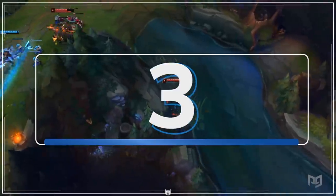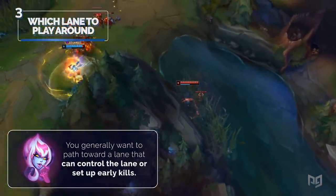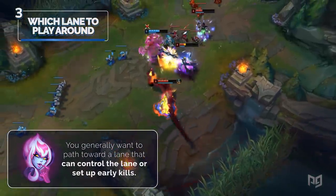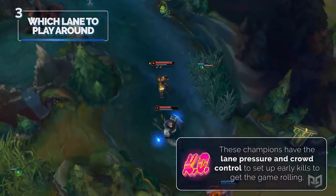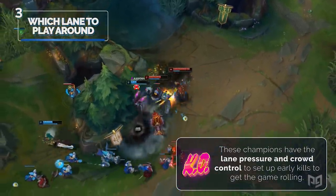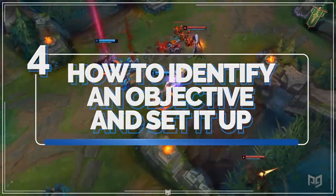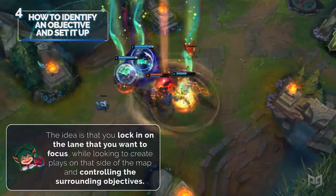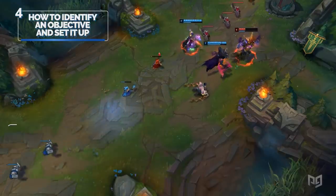While some champions have very specific clears, you generally want to path towards a lane that can control the lane or set up early kills. Examples include Renekton top, LeBlanc mid, and Blitzcrank bottom — champions with lane pressure and crowd control to get the game rolling. Worst case scenario, you can't kill the enemy, but your lane will generally have lane priority that allows you to make more aggressive plays in the river or jungle. Forming your game plan around lanes with priority is extremely important. You want to lock in on the lane you want to focus while creating plays on that side of the map and controlling surrounding objectives — through top side and Rift Herald, bot side and Drake, or mid lane transitioning pressure to a side lane.